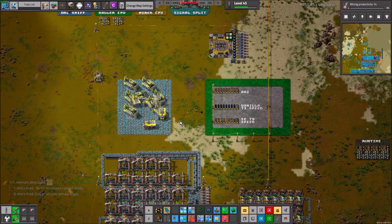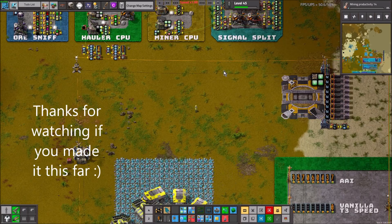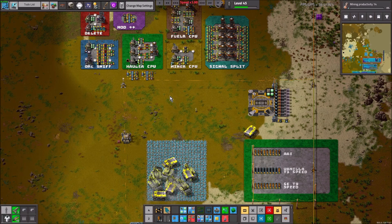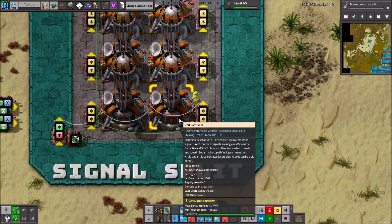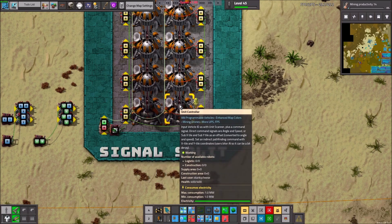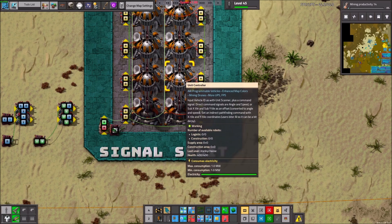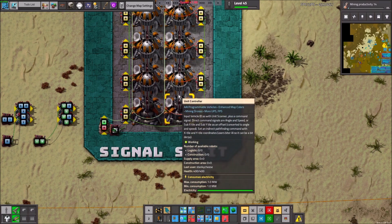I'm going to link a blueprint for this as well. You can mostly consider this the end of the tutorial, although if you want to stick around I'll be doing a breakdown of my blueprint for the signal split over the next few minutes. The first important thing about my signal split design: the green wire is the universal signal. If you want all of them to execute the exact same thing, the green line is what you want to send it down. If you want to address them individually, send it down the red line. If you want a specific unit to receive a specific instruction, use the red line; if you want all of them the same instructions, use the green line.